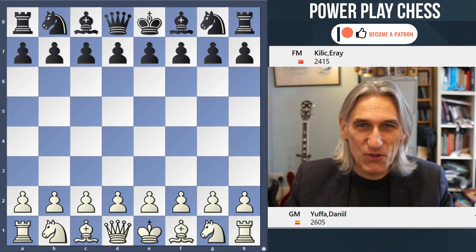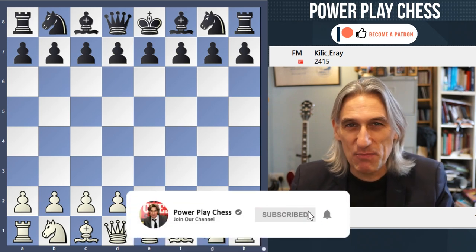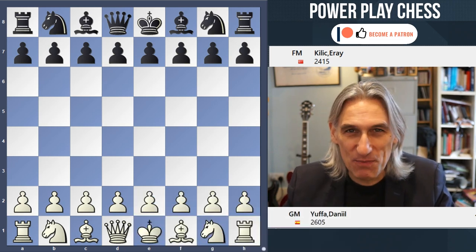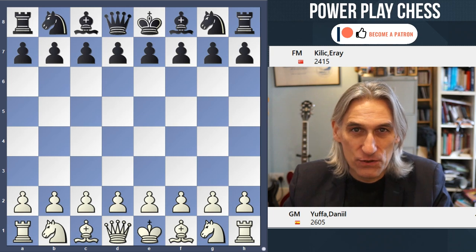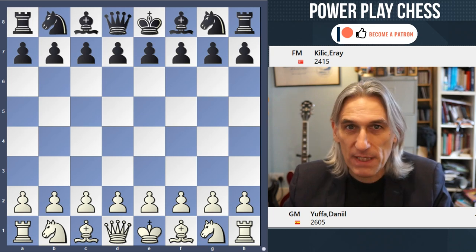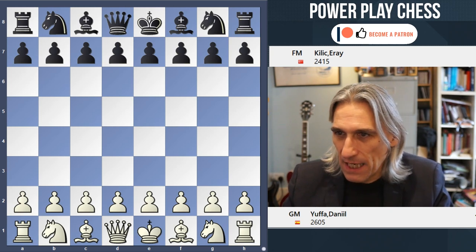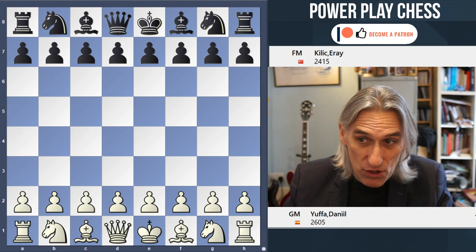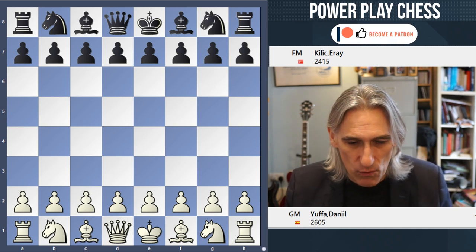I'm checking in on the European Individual Championship and this splendid strategic game caught my attention. It's round seven and Daniel Jufa, playing white, represents Spain — he's originally from Russia — and his opponent is Eray Kilik, who's a teenager from Turkey. So here we go, Jufa with white.